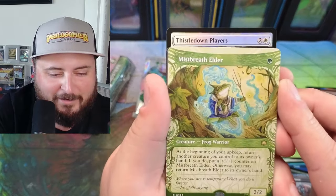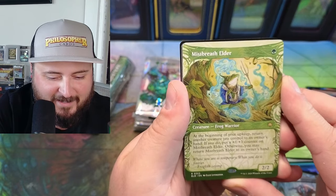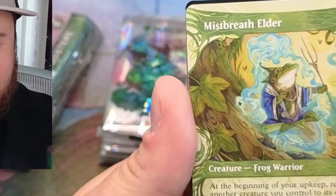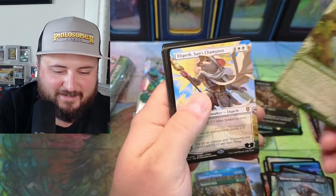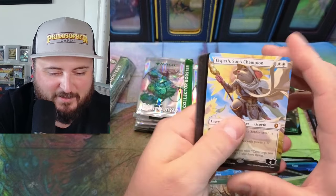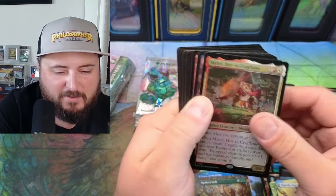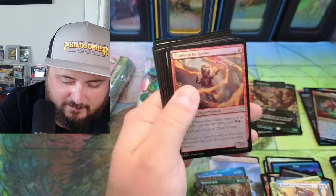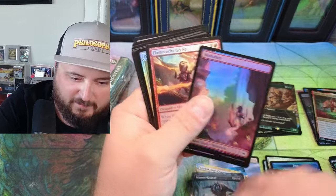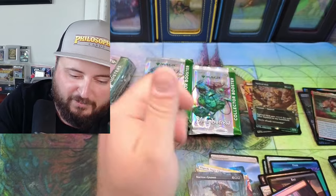Look at the Frog Warrior! Oh my god, look at Mist Breath Elder — at the beginning here. Okay, this reminds me of like the old Hobbit movie. Elspeth Sun's Champion — oh my god! Mabel — awesome. Other mice get plus one. I'm just so excited by this art, I'm putting things in random piles.